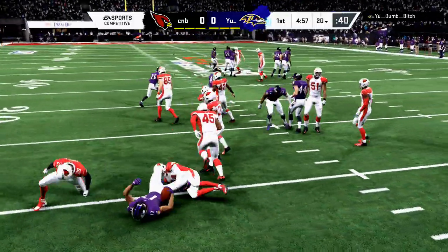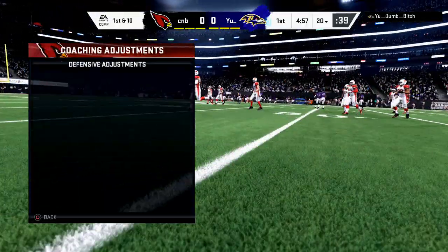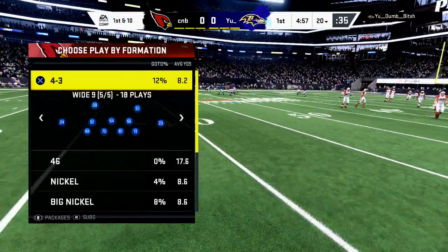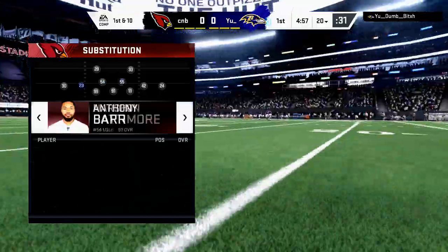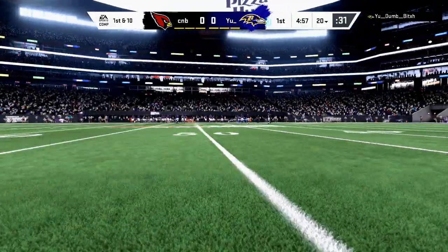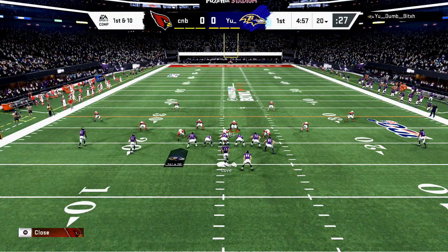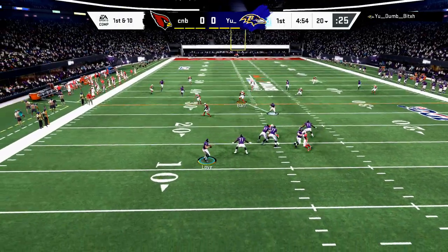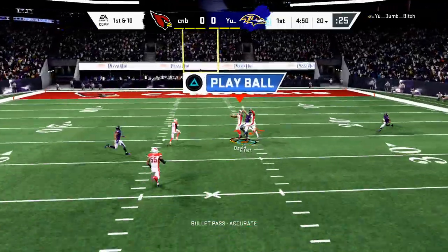In Madden 21 when you log on to the game, you're going to have two different primary ways to make coins for your MUT team. The first way is grinding solo challenges, but if you're competitive like I am, you're not going to be able to just grind solo challenges - you're going to want the competition. For me, MUT Drafts is a way to get that competition and still make coins without getting destroyed.